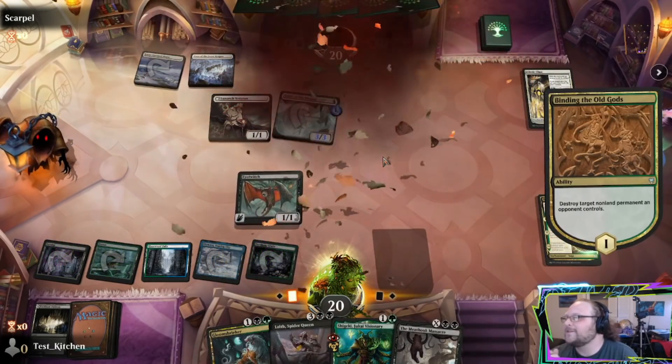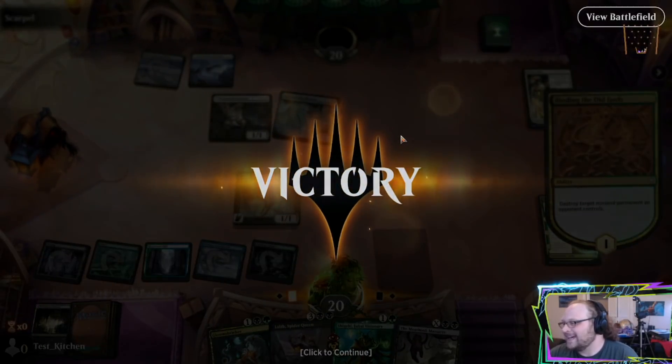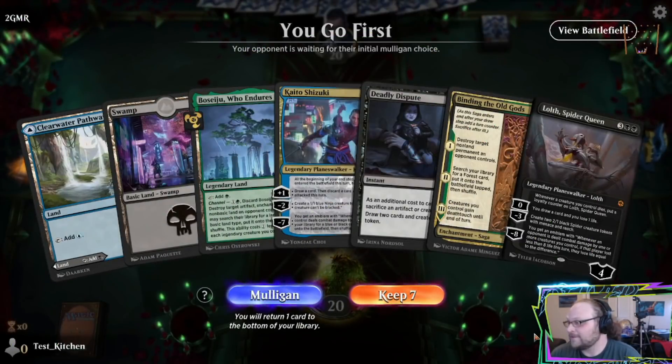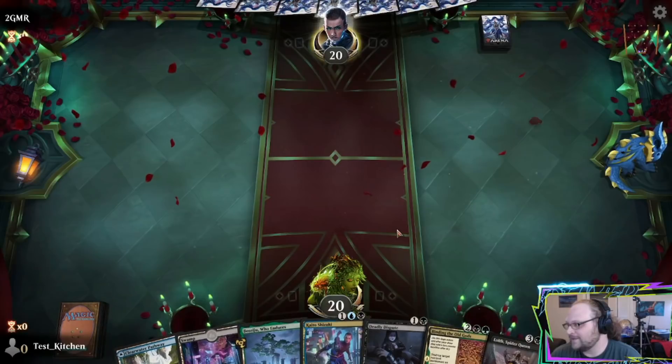Let's kill their — don't scoop, come on man! I want to play a game and win, you know? Just scoop to your dude getting removed. Come on. We go first. We got a Kaito. Deadliest people know a one drop — a one drop would just make this whole hand pop off. But I still think it's keepable.